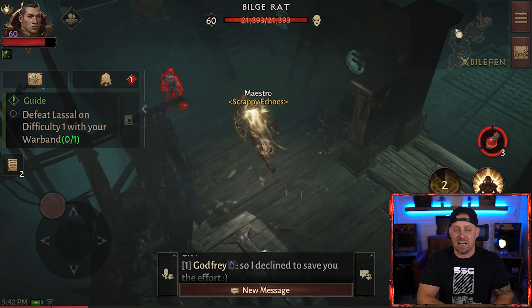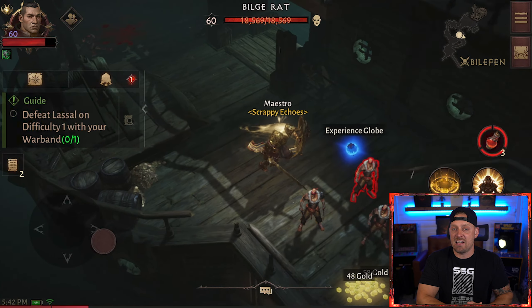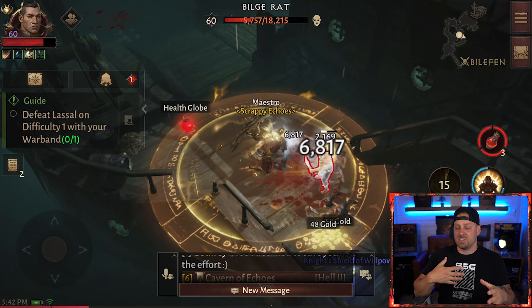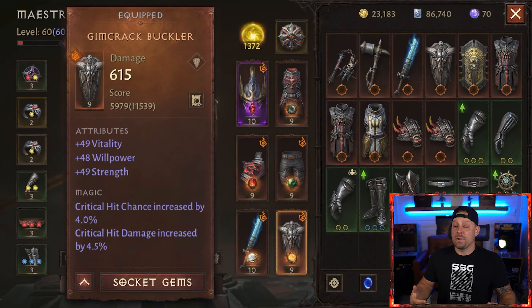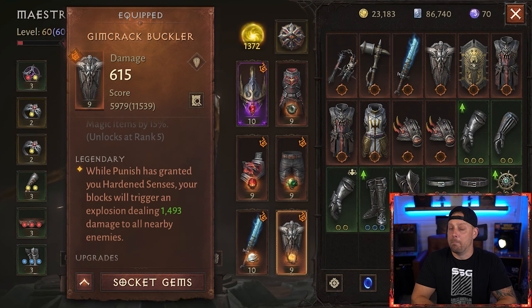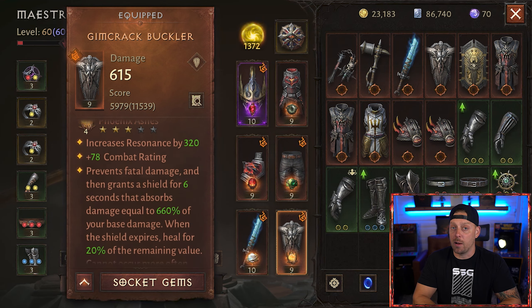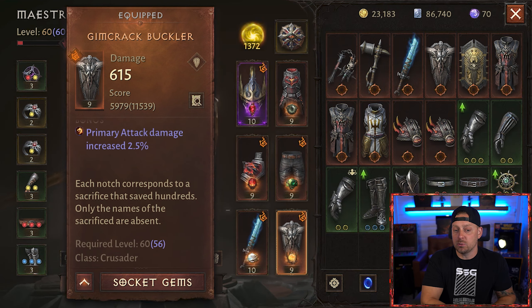Power and Command alternates states every 9 seconds: Power increases your primary attack damage by 13.5%, and Command increases your skill damage by 13.5%, alternating back and forth all the time. For the secondary gear, we have another triple-stat piece — the Grimcrack Buckler. Socketed here is one of the best gems in the game: Phoenix Ashes, 3 out of 5 stars, upgraded to level 4, which prevents fatal damage and grants a shield for 6 seconds that absorbs damage up to 660% of your base damage.